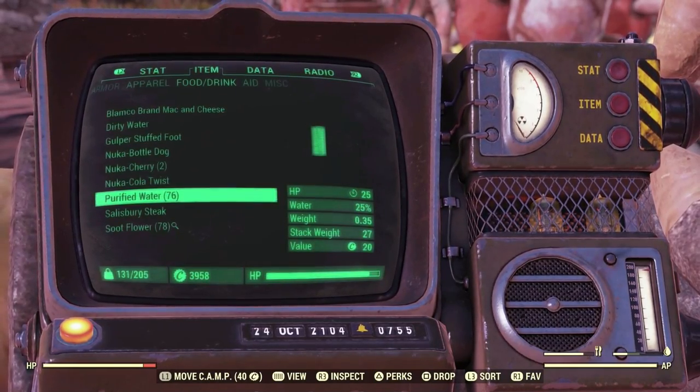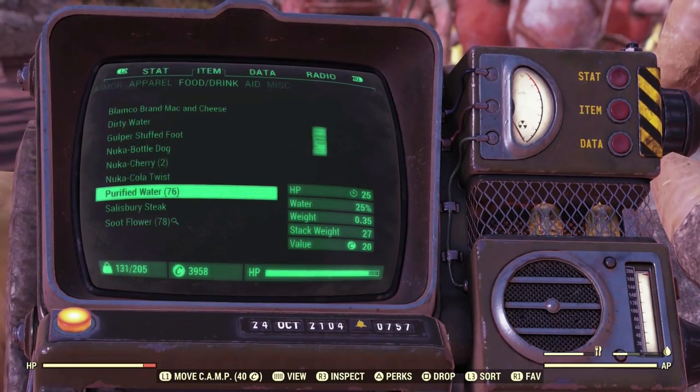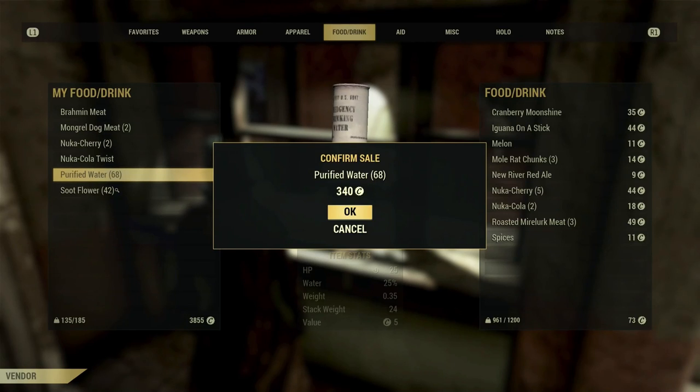Each purifier caps out at five water. I've got up to 76 purified water just from doing this alone. Selling 68 purified water gives you 340 caps — a very good passive method to get some caps in Fallout 76.